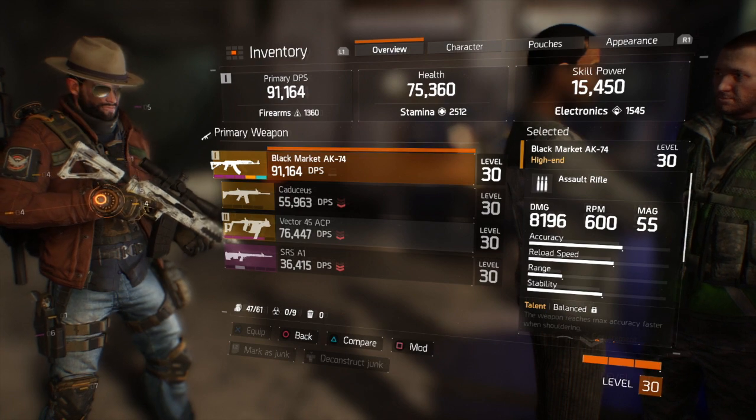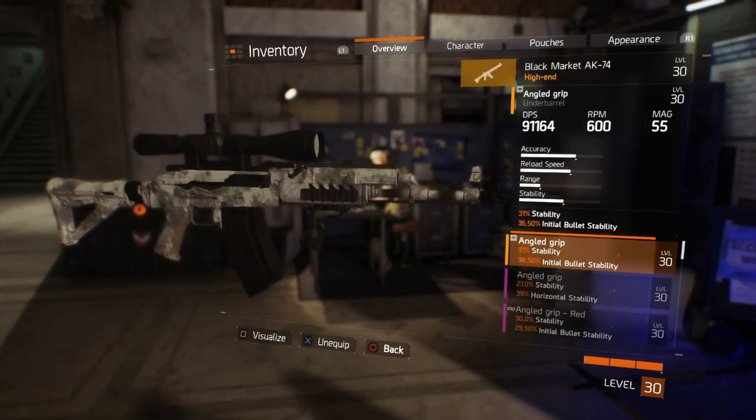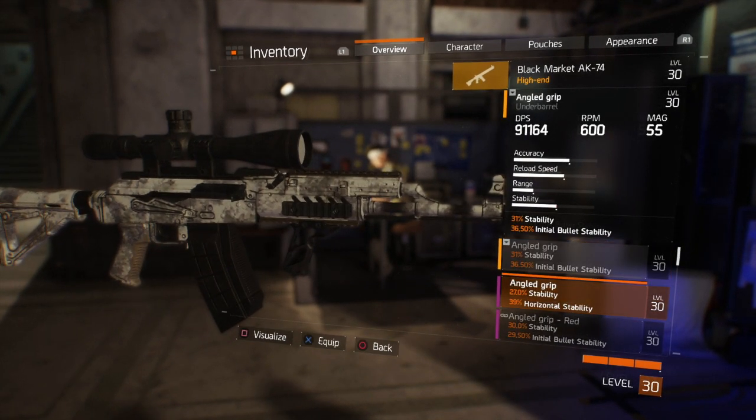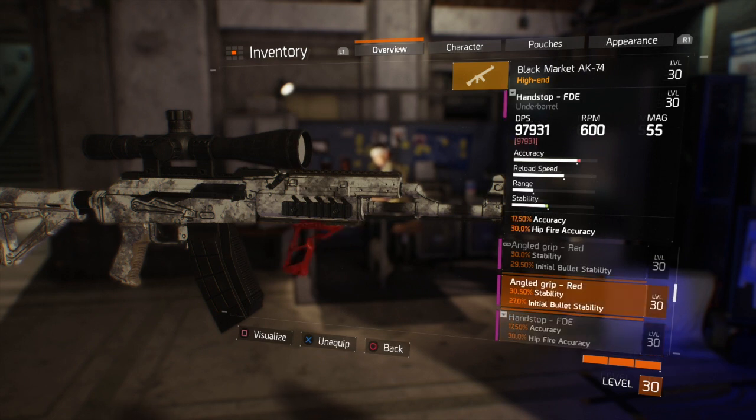When it comes to weapons, you have a whole bunch of attachments and you want to pick and choose carefully. Looking at grips — a high-end grip doesn't necessarily make it better than other grips. Scrolling through the stats, this Handstop FDE boosts my DPS from 91,000 to 97,000 and also bumps up accuracy, so I'm going to put that on.